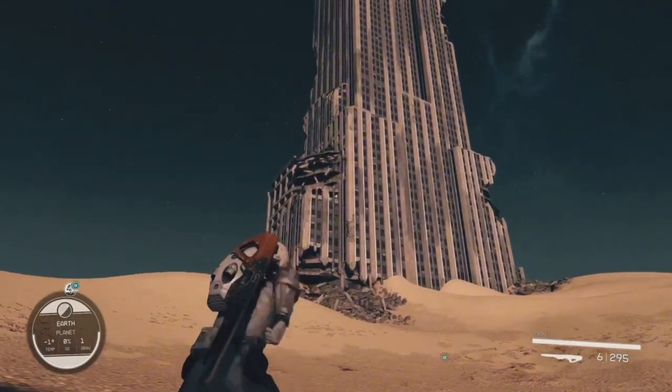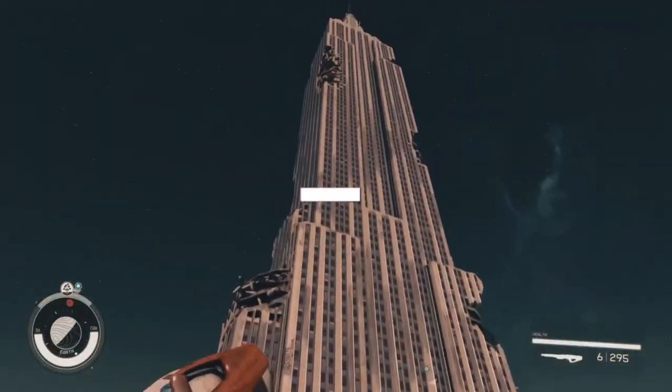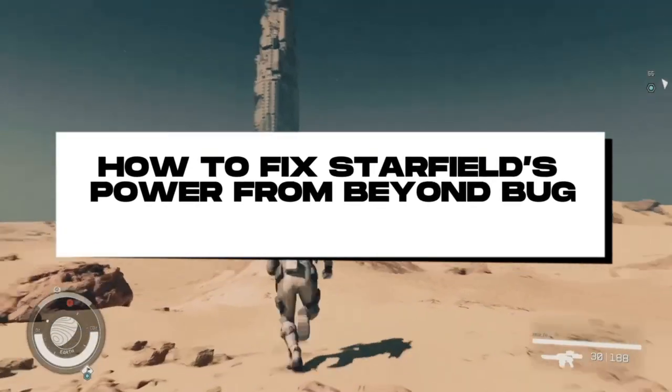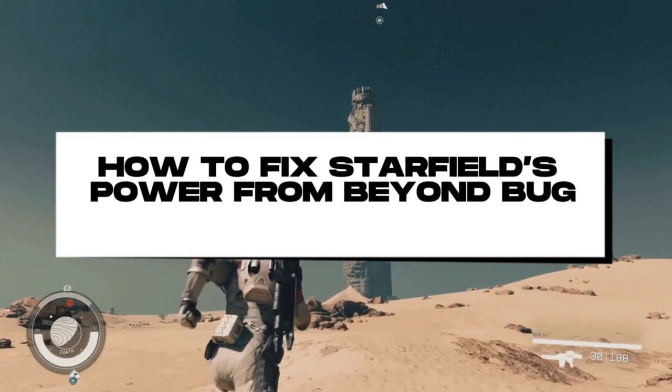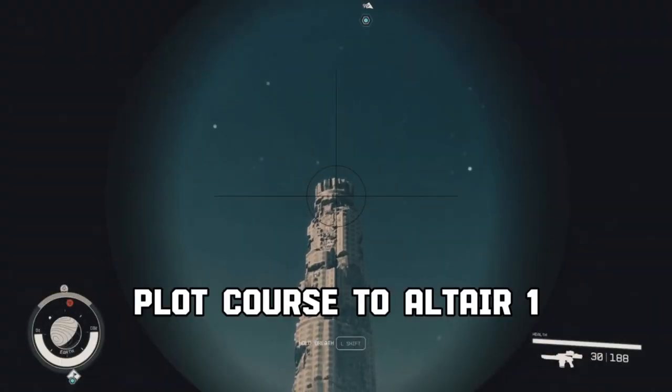What is up everyone, welcome back to another tutorial. For today's topic I'll be showing you how to fix the Starfield 'Power From Beyond' bug. Let's start. First is to make a plot course to Altair 1.